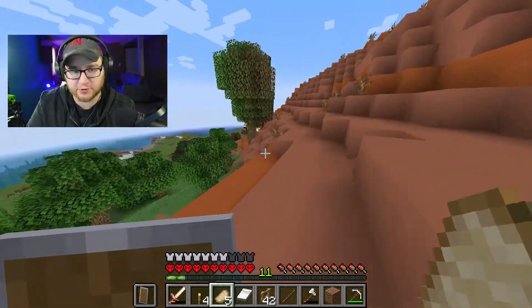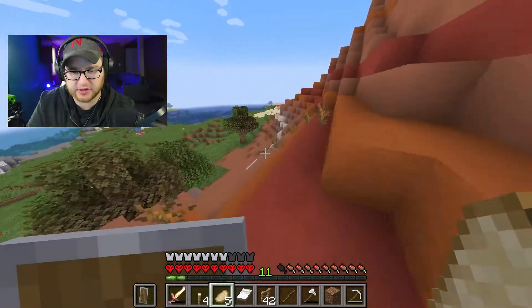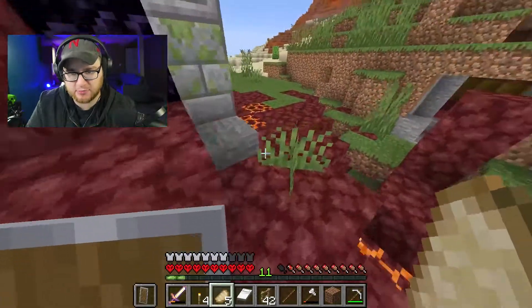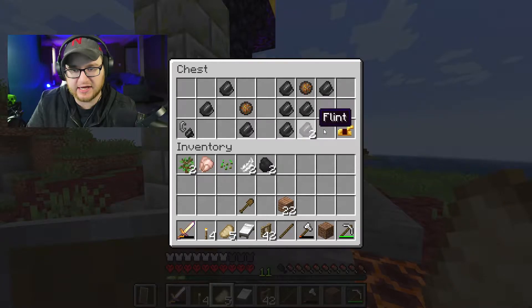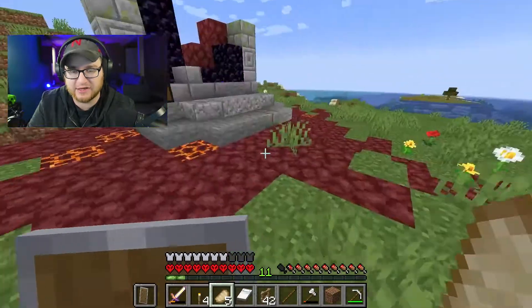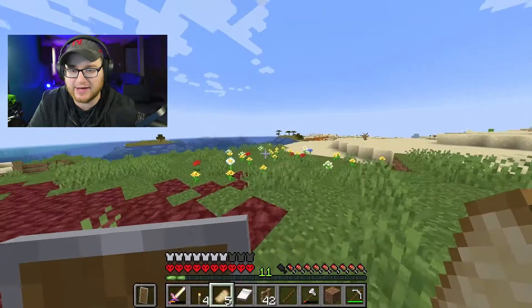Oh, there's another ruined portal thing — whatever these things are called. Let's see if there's anything good over here. This is the third one that I've found — I think I've only shown one of them on video. I actually did find another one but there was nothing really good in it. Well, thank you — I'll take the golden armor. Oh my goodness, and the flint — I might actually just take it because maybe I want arrows.